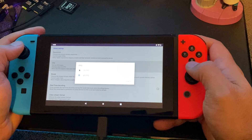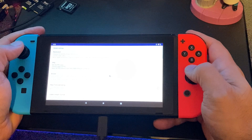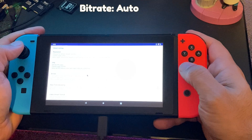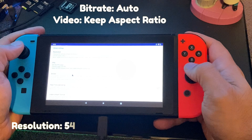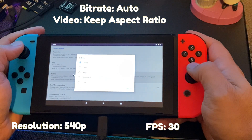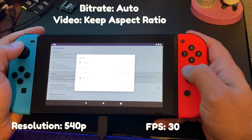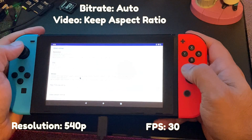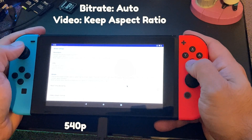Going into settings, I set the bit rate to auto, the video to keep aspect ratio, the resolution to 540p, and FPS to 30. You can change these settings depending on your internet connection or your setup, but these are the settings I found worked best for me and gave me the smoothest gameplay experience.